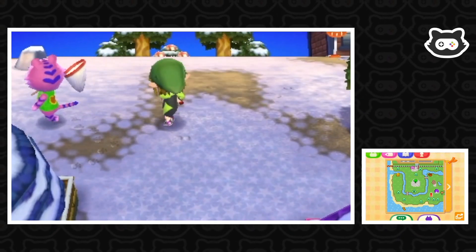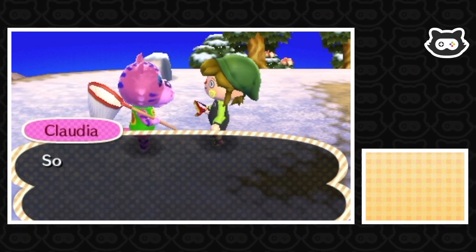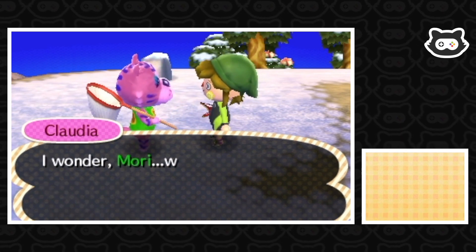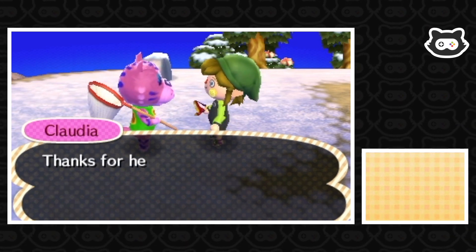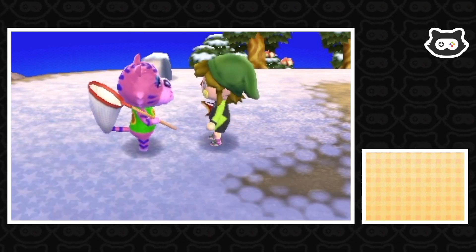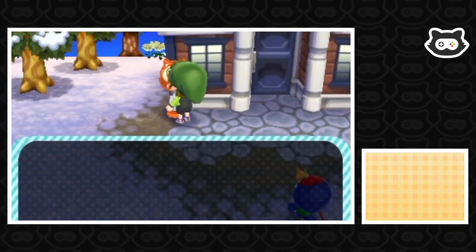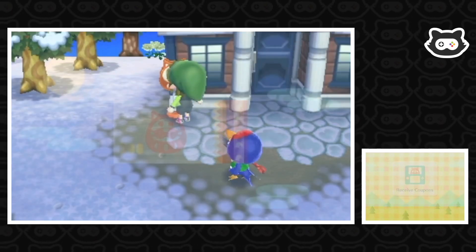Hey Claudia, how are you? Good morning Mori — she says she borrowed something from Lobo she should have returned long ago and wonders if we'd mind returning it. Sure, no problem. We'll deliver it before the end of the day. Okay, let's go and speak to Isabelle — we'll grab our coupons on the way. That's a lot of coupons; we must have done an achievement without realizing, probably something to do with planting flowers.